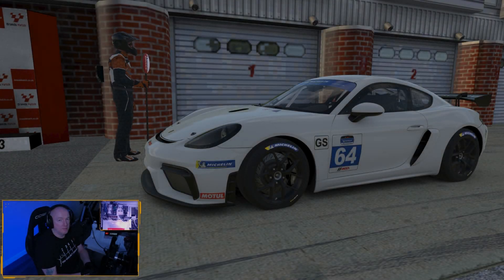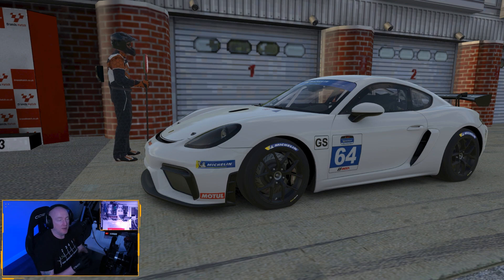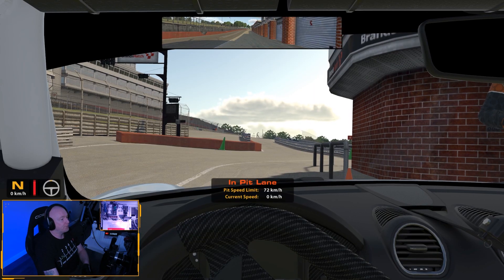Welcome back to another video. This time we're going to have a look at the Porsche 718 Cayman, just released today on iRacing. I've not driven it yet. It's a GT4 class so it's going to be a little bit slower, but it doesn't look too bad - it's quite a nice looking car. I'm interested to see how it drives, and it's also got the new damage model, so of course we're going to try that out as well.